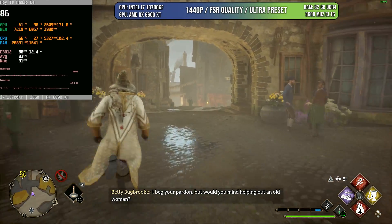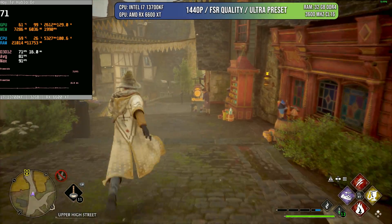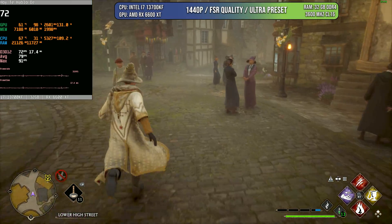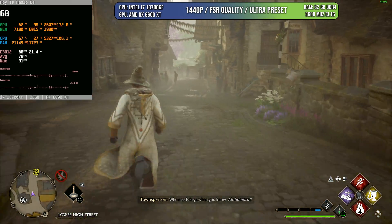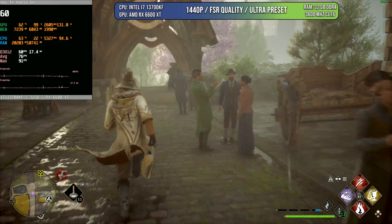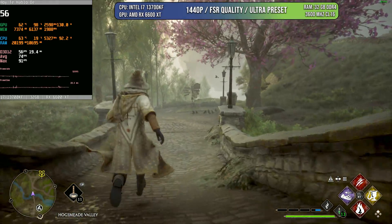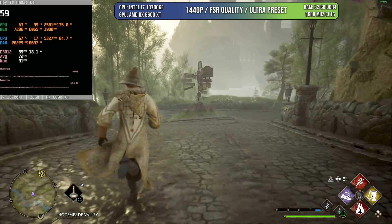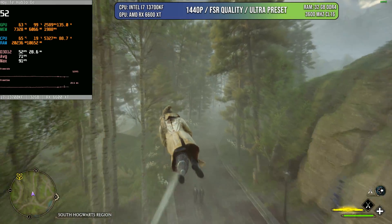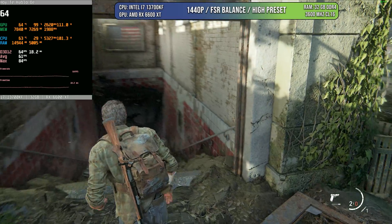Hogwarts Legacy is another game that runs really well with over 80 FPS. There are points where it will go down, especially when you are flying, and it seems to affect different AMD and Nvidia cards differently — some areas where Nvidia is slow, AMD is better. But in this case we are playing at 1440p, FSR quality, ultra preset. Don't activate any RT in these games or the performance is going to tank, but the RT here doesn't really provide much anyway — I think it's just a gimmick put in the game just to check a box. As you can see while flying it goes down, but you can iron out those little issues.